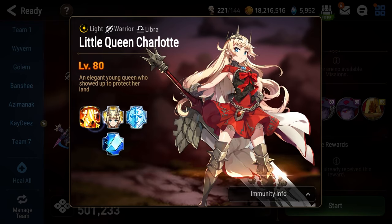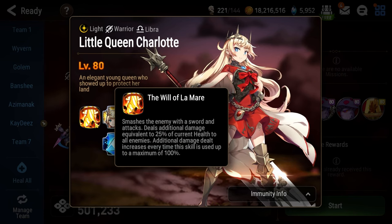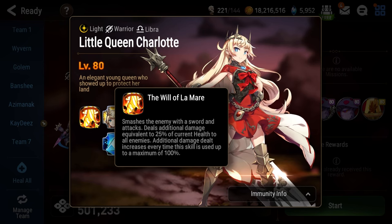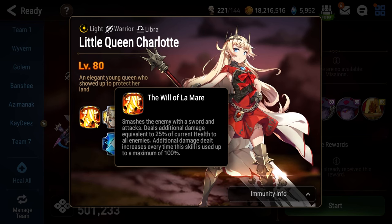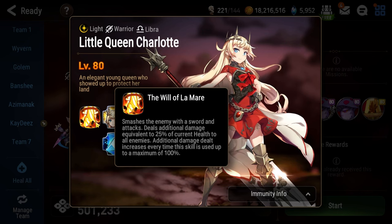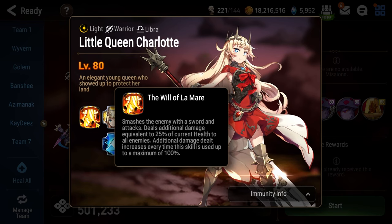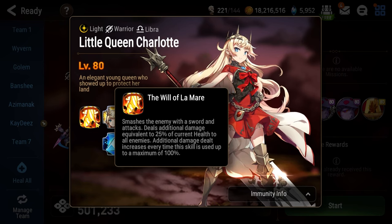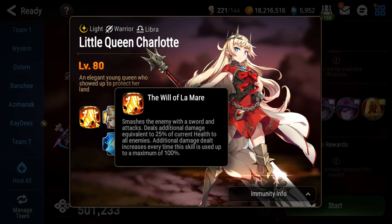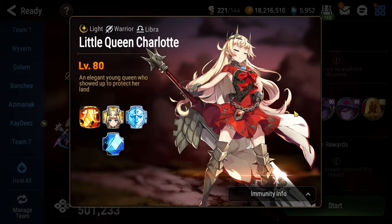Once she gets to 100% combat readiness, she will always use her ultimate, the Will of Lemaire, which does 25% additional damage to all characters on your team based on current health. So essentially you'll take 25% of your max HP when she uses the Will of Lemaire the first time, and it increases by 25% each time she uses it. The second time you'll take half your health. The third time is 75% of your health — you'll probably die at that point. And the fourth one is 100%, so if you cannot kill her before she takes the fourth turn, the fight is over.